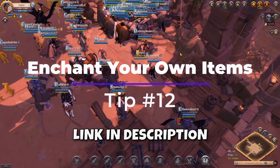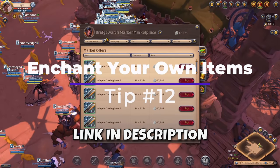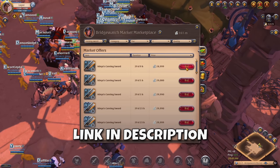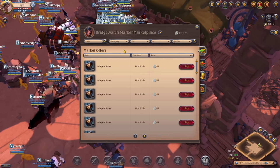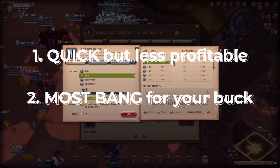Honestly, I've done very minimal enchanting myself, and I'm sure many of you don't enchant most of your stuff either — let alone doing it for profit, if you can't even be bothered to give yourself a big discount when you go shopping. There are two ways to go about making money with enchanting: the quick yet less profitable way, and the most bang for your buck way. Both have one thing in common, which is the process.